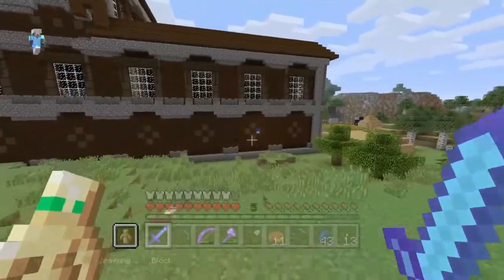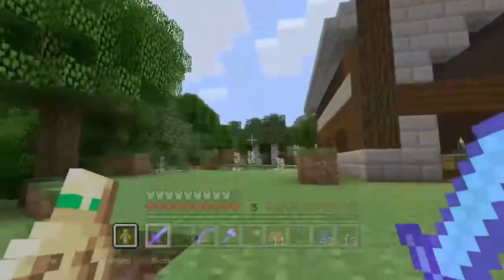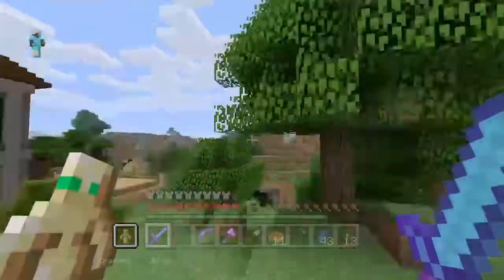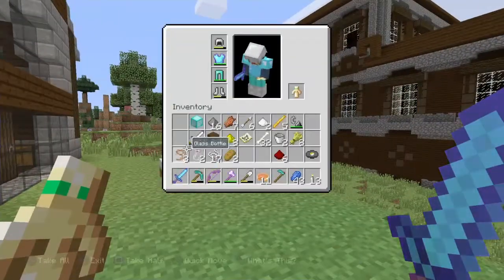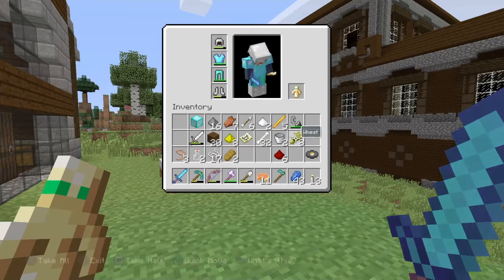So what we did last episode is we went to the woodland mansion. I got a short clip of it — we found an obsidian caged room, and inside there was a diamond block, which is what I always want to find for the series. We also found some leads, some name tags, and buckets.